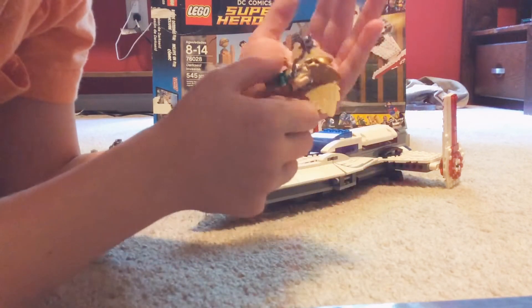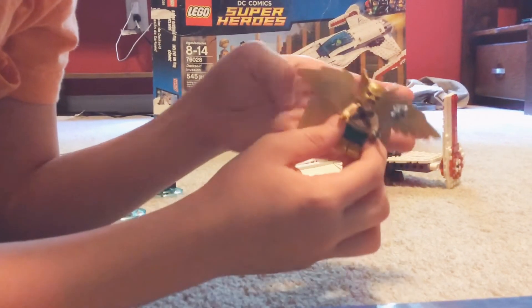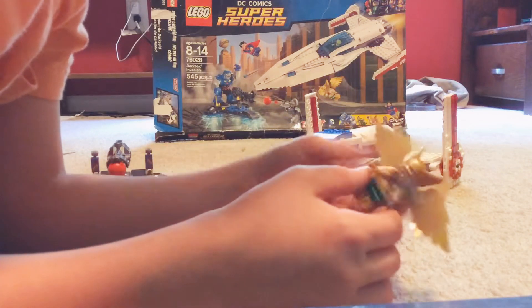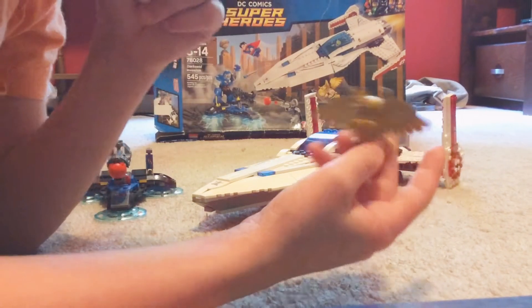Next we got Hawkman, or Hawkguy, whoever. He has two sets of wings — a set of wings that are closed and a set of wings that are open. He has a mace and a Hawk helmet. On the back it just shows his wings and all that.